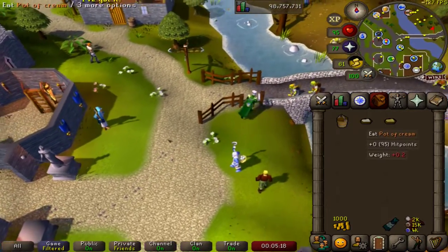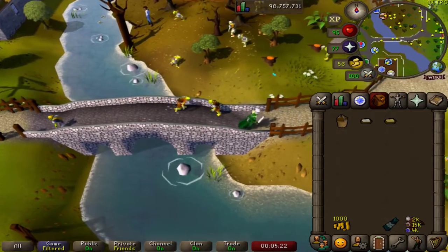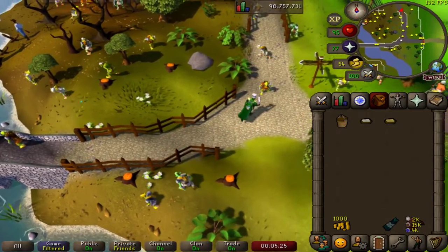We can milk ourselves a dairy cow, hence the empty bucket in my inventory. And these are the three ingredients that we can churn into cheese.